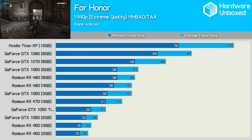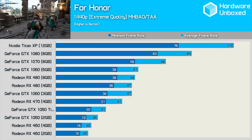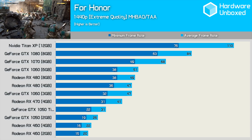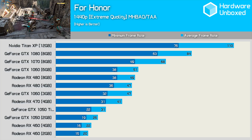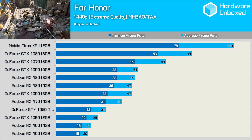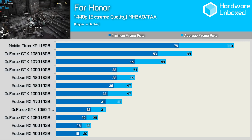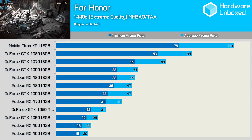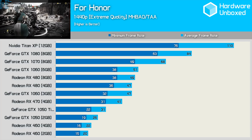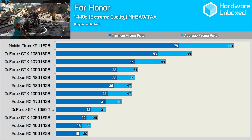Moving to 1440p you can naturally forget about the sub-$150 offerings — even the RX 470 struggles here using the extreme preset. The 3GB 1060 takes a hit on the minimum frame rate and clearly falls behind the 4GB RX 480. Meanwhile the GTX 1060 and RX 480 continue to battle it out. For a smoother experience the GTX 1070 really delivers, and if you must stay above 60 fps at all times then a GTX 1080 will be in order.